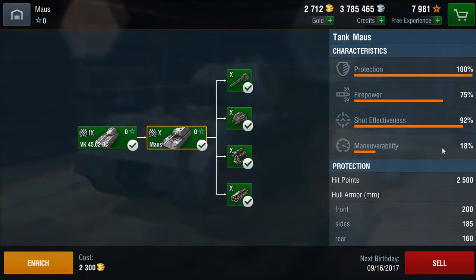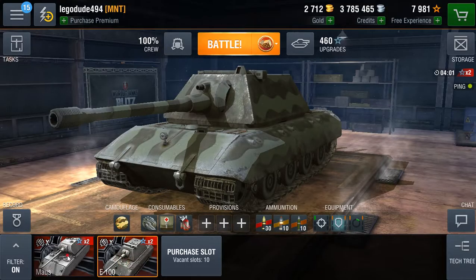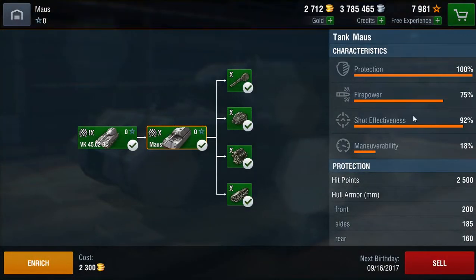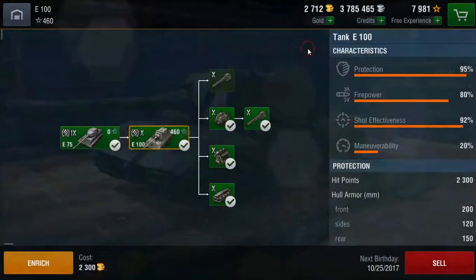Compared to the Maus, which has got 18% manoeuvrability, 92% shot effectiveness, 75% firepower, and 100% protection. The Maus is slightly more protected than the E-100, it's got a similar shot effectiveness, not quite as much firepower, and slightly less manoeuvrability than the E-100.